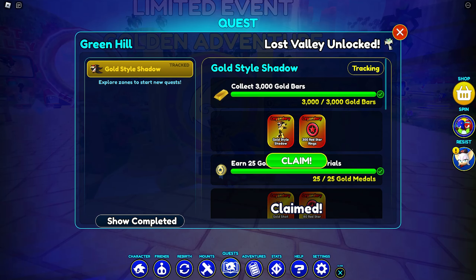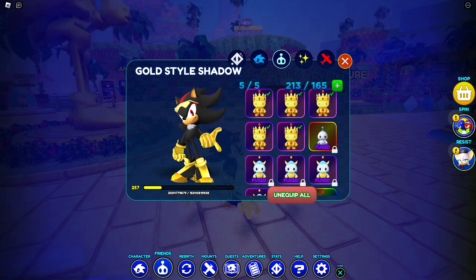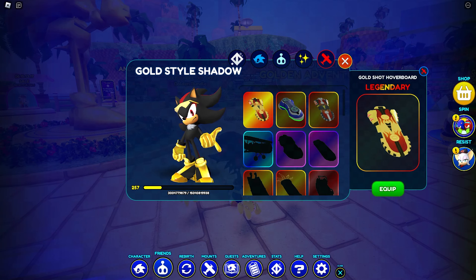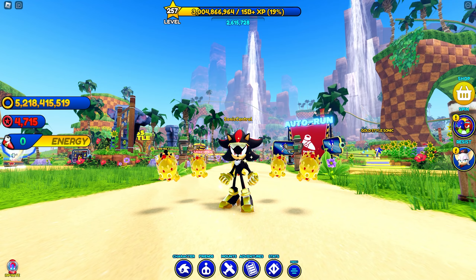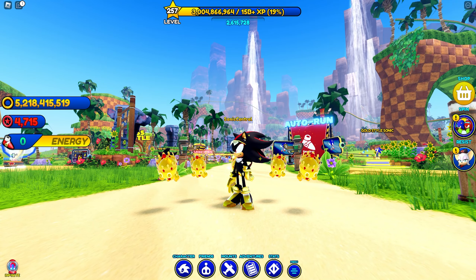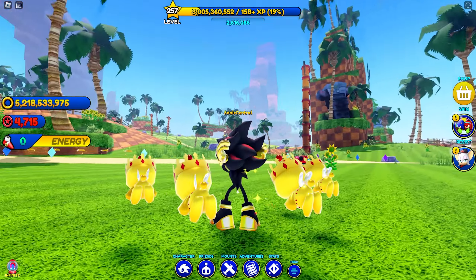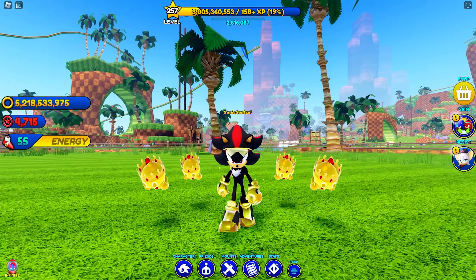Finally, after all that grinding is done, we will unlock the gold style Shadow skin, but we've also unlocked five Midas Chao and the gold shot hoverboard. I think these rewards are actually pretty good. The Chao look great — they go with the skin very nicely, and so does the hoverboard. Shadow looks pretty cool too, and he's got some new animations, so that's just a bonus really.